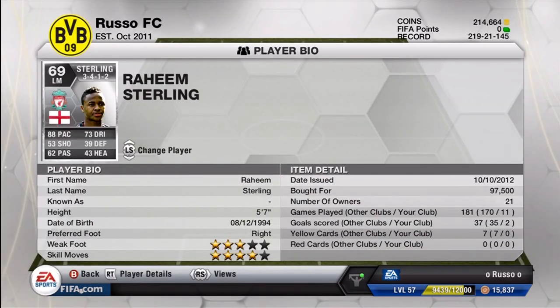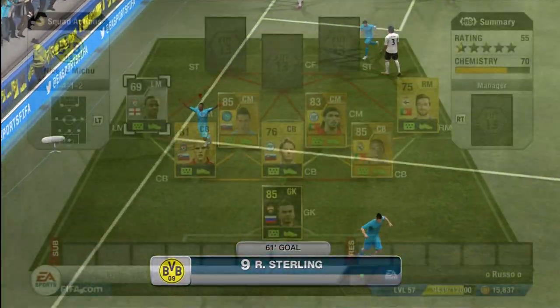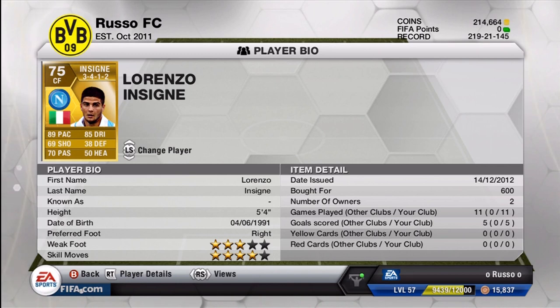Moving on to one of the bigger players in the squad, we do have Raheem Sterling at the left mid position for Liverpool FC. 88 pace, 73 dribbling, 53 shooting, 39 defense, 62 passing, and 43 heading. He will run you around 100,000 coins — 97,500 for me. I would definitely recommend using him at the left wing rather than the left mid. 3-star weak foot and 4-star skills, but he has absolutely played brilliantly for me at the left wing position — him at left wing was much better than at left mid.